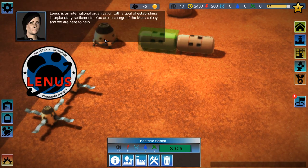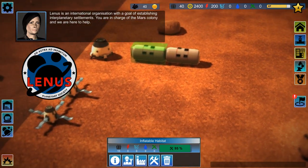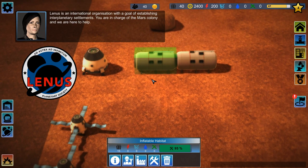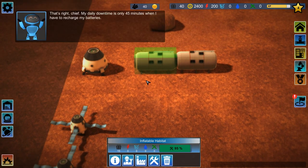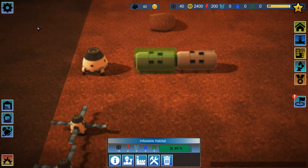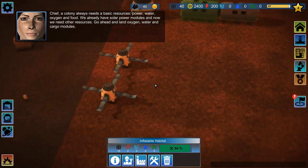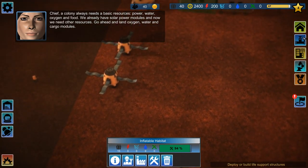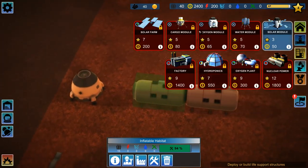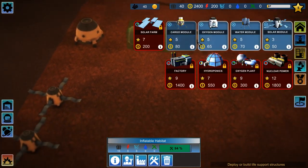Linus is an international organization with the goal of establishing interplanetary settlements. You are in charge of the Mars colony and they are here to help. The AI's daily downtime is only 45 minutes to recharge. This guy looks cute but those faces are very creepy — oh my god, it's a close-up. We need power, water, oxygen, and food. We already have solar power modules, so now we need to go ahead and land oxygen, water, and cargo modules. I cannot land these guys because I'm low on something.